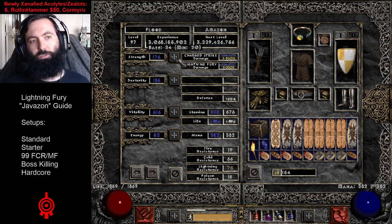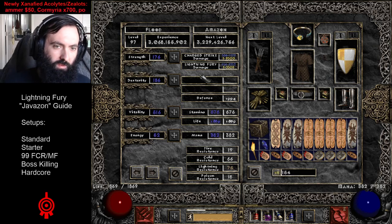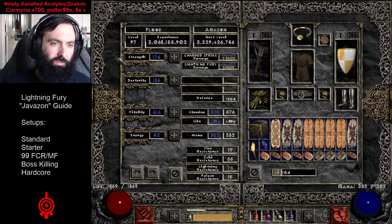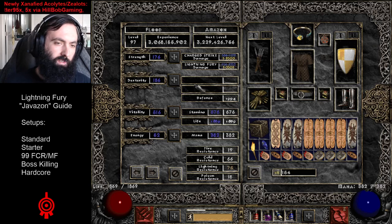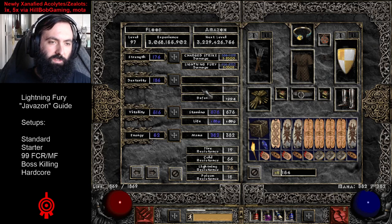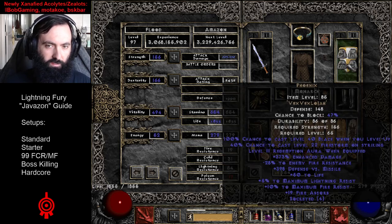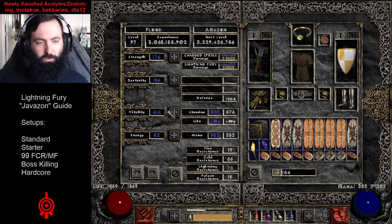So you just want enough strength to wear your gear. Dexterity: just want enough dexterity to wear your gear as well. Don't pay too much attention to the exact numbers here — I had to put enough in to wear all of the variants we're going to show off. So it's just enough dexterity and strength to wear your gear, including your Phoenix Monarch on the swap. The rest of the points go into Vitality.